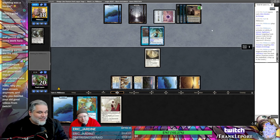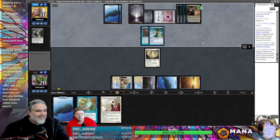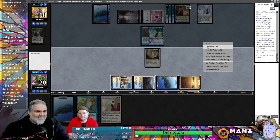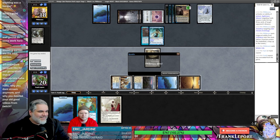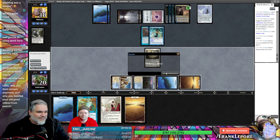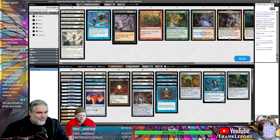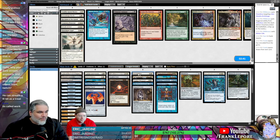Sometimes you go 3-0 in your first draft and then your second draft you realize your luck has returned. I guess they could tap out but the odds of that seem low. That'll do — we mulled to four I guess. That was beautiful. I want to bring Cathar Commando because we saw both Treachery and Winter Orb. It doesn't feel like a Wrath deck or an Armageddon deck.